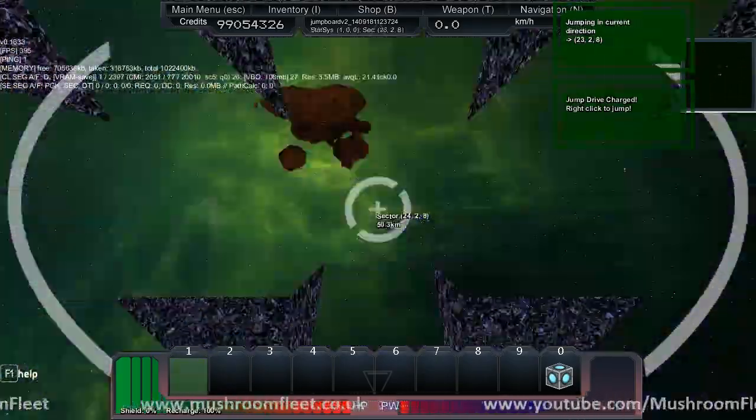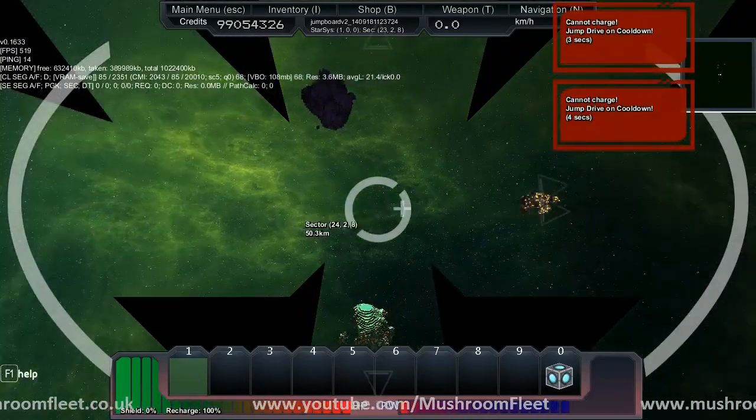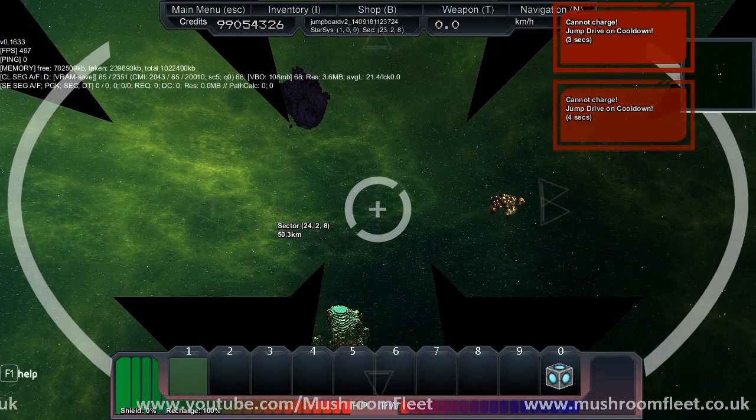Left click to charge. Right click to jump. Setting a nav point is optional. So I just... There we go. I've gone really far now.